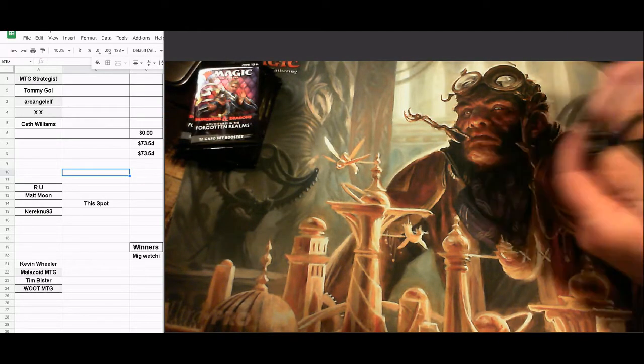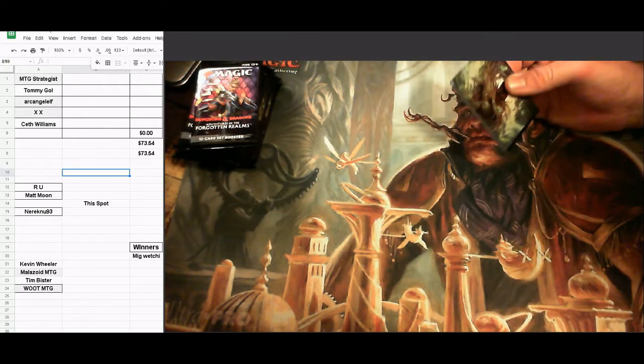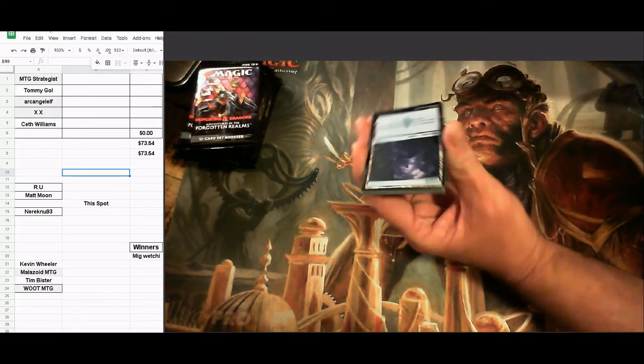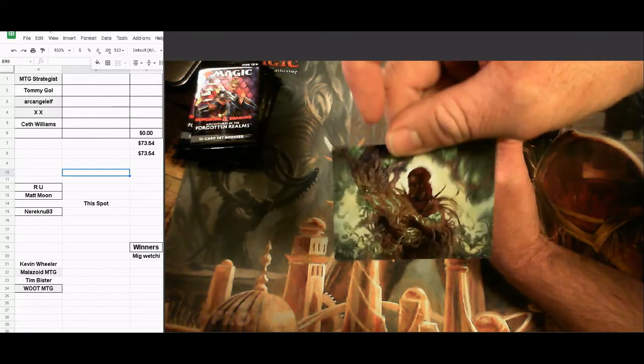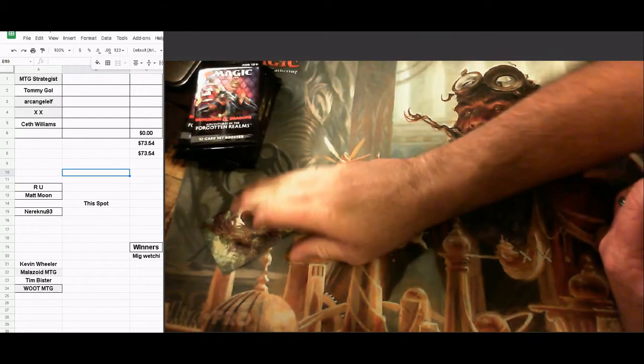MTG Strategist's pack — we have a list card starting out strong! The art series card is Circle of Dreams Druid. There's the Circle of Dreams Druid — cool, I dig it.